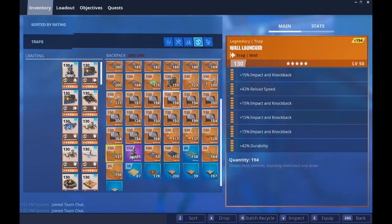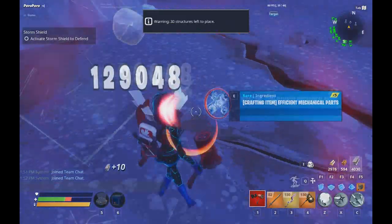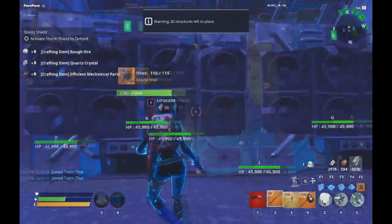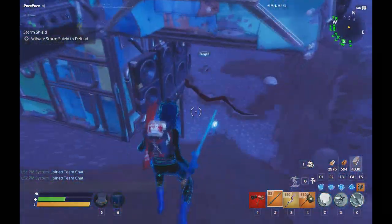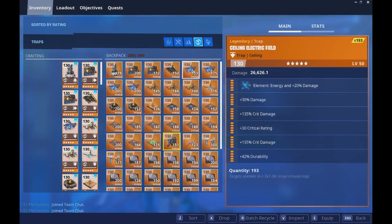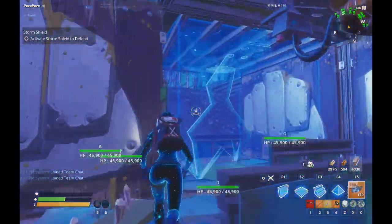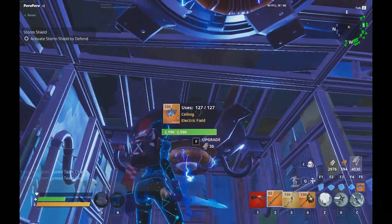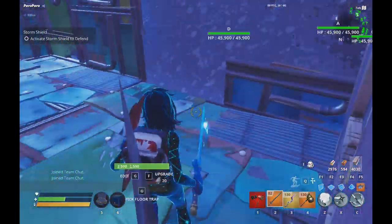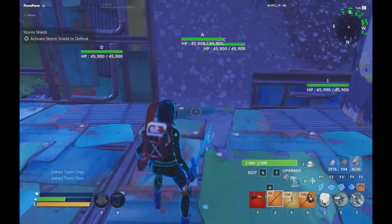I'm going to put two samples over here and a sample there so as they come up from the bottom they also get sampled. I'll use ceiling electric fields with no reloads, placing them all the way across. When they're on this tile the electric field will hit them, but if they're on the other half this electric field will not trigger.